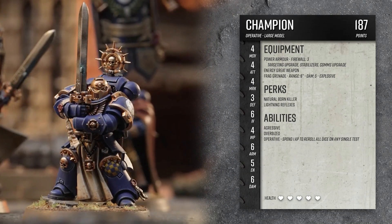Next up we have the champion. He's an operative, which allows him to use action points to re-roll a test if you want to. He's got the same power armor upgrades, and for his sword I gave him an NRG great weapon. For perks, he's got Natural Born Killer and Lightning Reflexes.